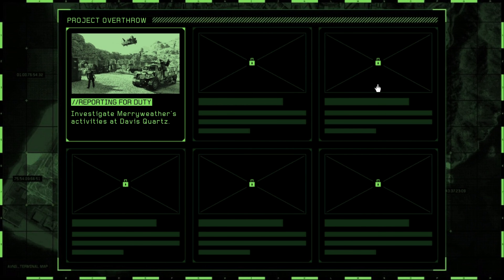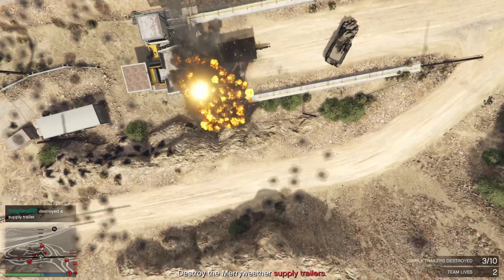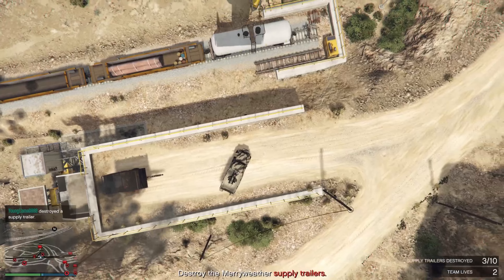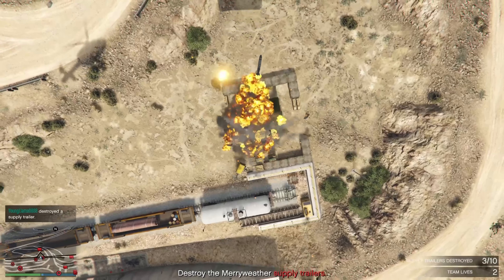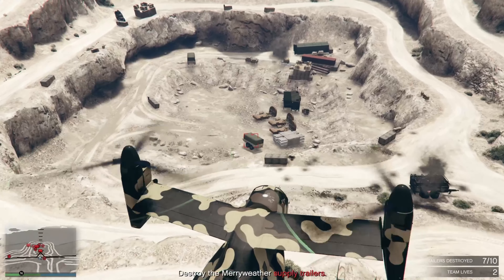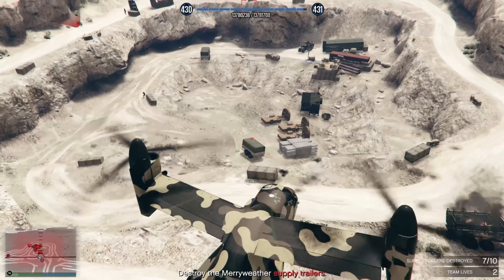You're going to have to do a total of three missions to unlock the jet. In the first mission, you're going to have to destroy a few supply trailers. You can do this by either cluster bombs or homing missiles. What I suggest is using the turret — just put your Avenger in autopilot, engage the turret, and take all of them down easily.